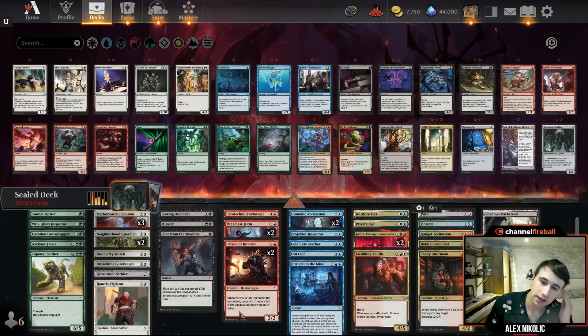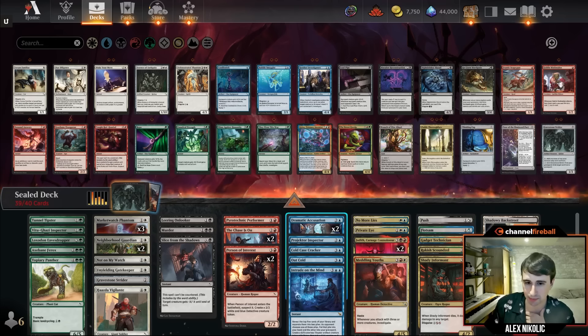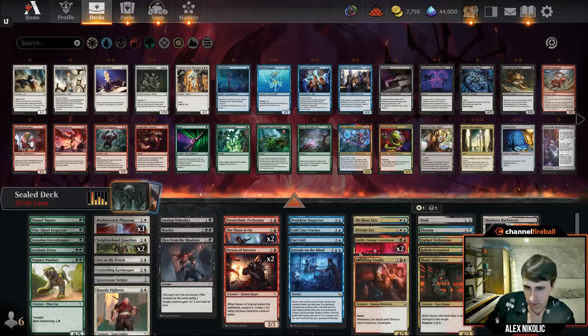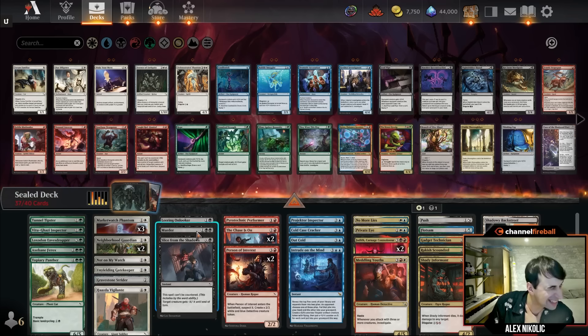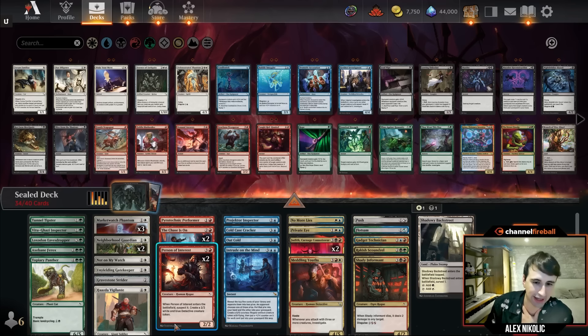Here's where we land. I like to separate my multi-color cards from my hybrid cards because hybrid cards are a bit more flexible. White's pretty deep, blue's okay — I'm going to put the dramatic accusations in the sideboard so they're not pulling me into blue. Red looks pretty solid too. Black and green not so much, though green has Axebane Ferox as a good rare, so we might entertain green.